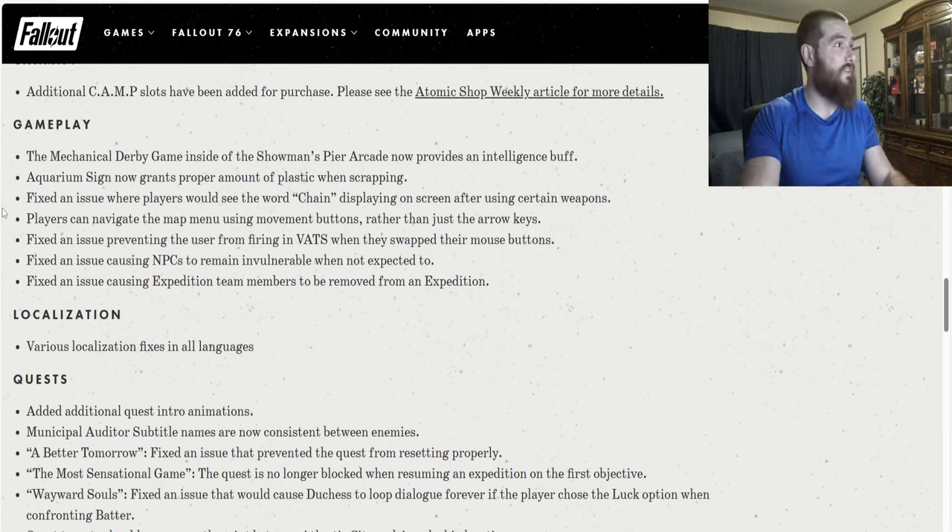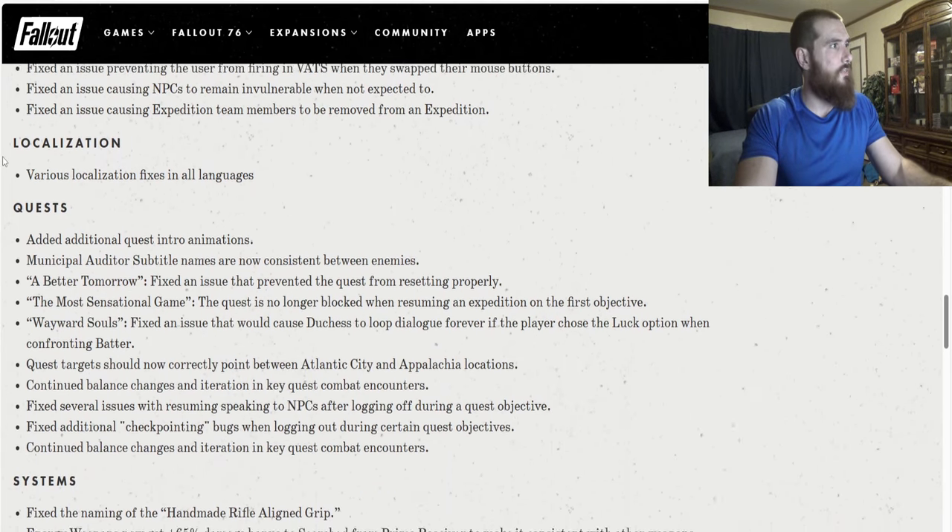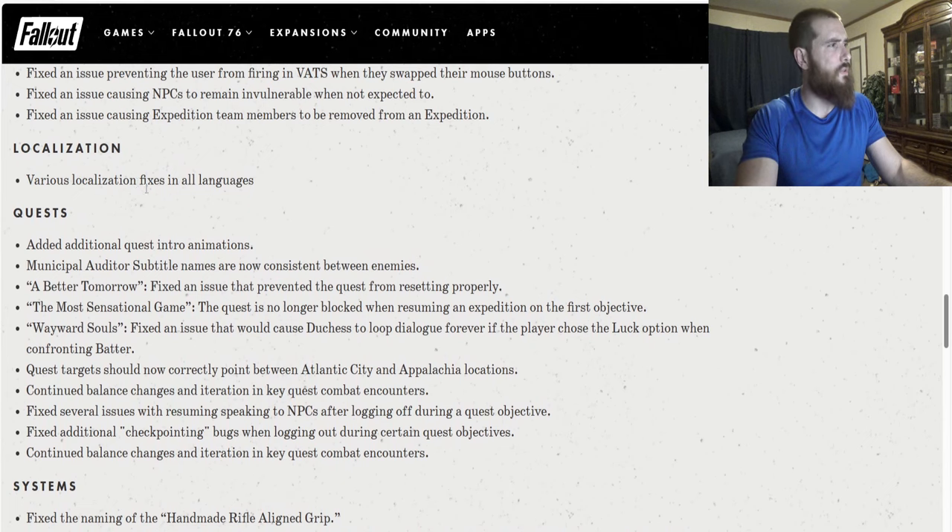Fixed an issue where players would see the word 'chain' displaying on screen after using certain weapons — glad to see they actually fixed that. Players can now navigate the map menu using movement buttons rather than just the arrow keys. Fixed an issue preventing the user from firing in VATS when they swap their mouse buttons. Fixed an issue causing NPCs to remain invulnerable when not expected to. Fixed an issue causing expedition team members to be removed from an expedition. Various localization fixes in all languages.